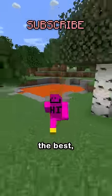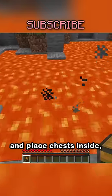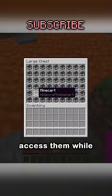First, and by far the best: lava chests. Just find a lava pool and place chests inside, then you can easily access them while not visible.